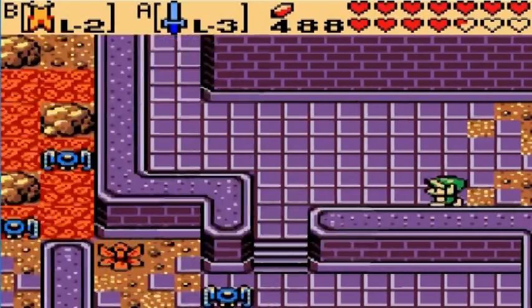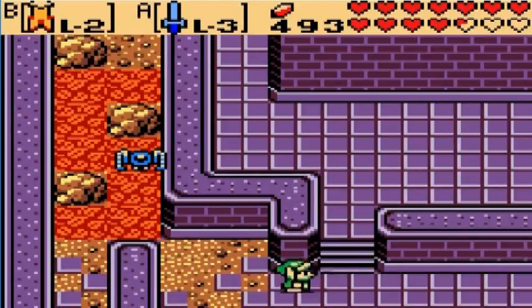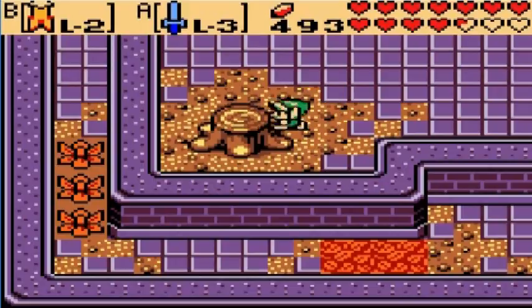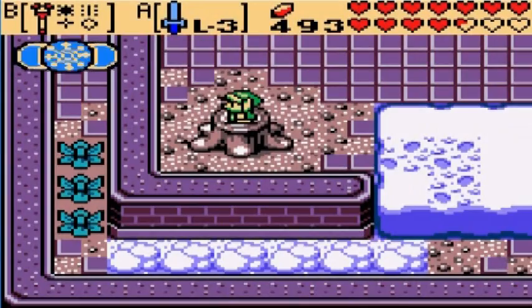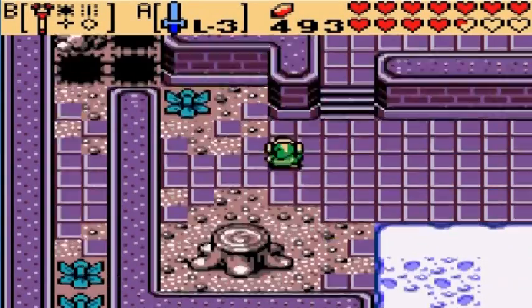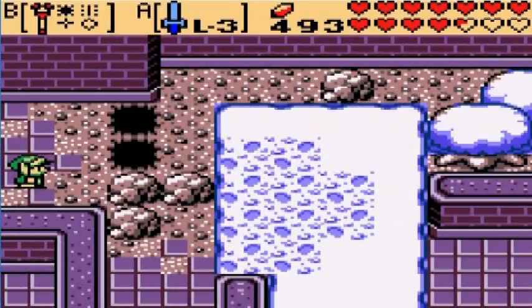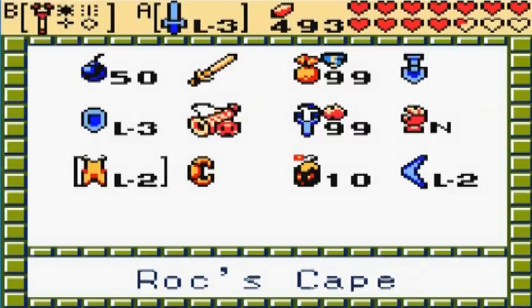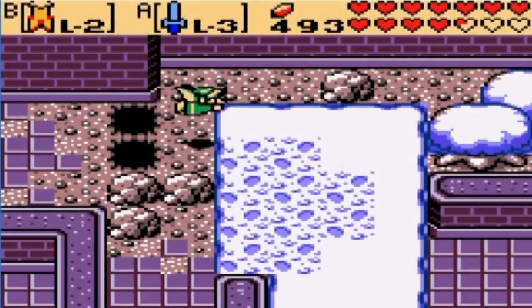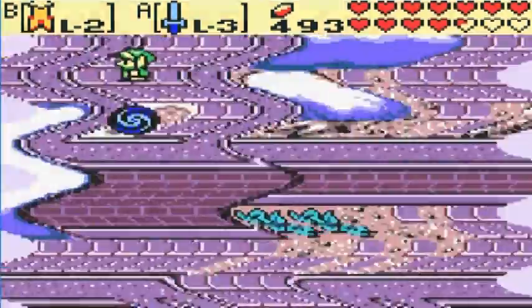Now we just need to find another stump, because we need to change the season one more time. Now that we are atop this stump, we want to change it to Winter, and head up and then right. This area would ordinarily be filled with rocks, but now that it is Winter, snow has fallen, so we can cross and get to the portal. Very nice.